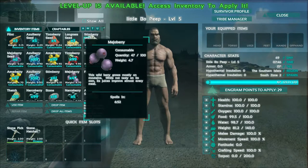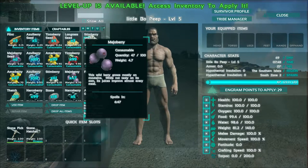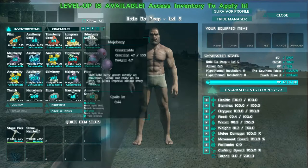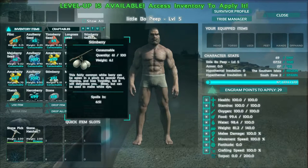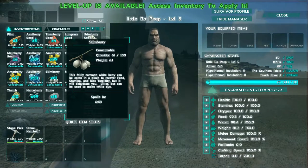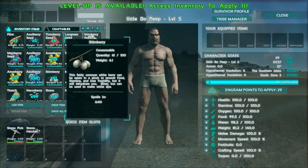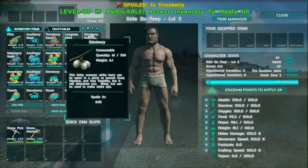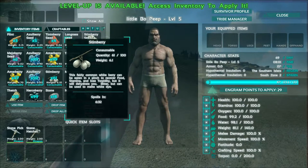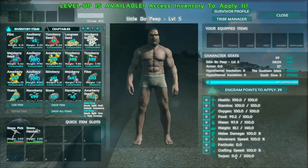For now I would say store these up in a container to slow their rot rate. Next let's look at the stim berry. This fairly common white berry can be eaten in a pinch to recover food, stamina, and lose torpidity, but it will dehydrate you. So it can be used to get our hunger up, recover our stamina if we've been running or swimming a lot, and it can be used to lose some torpidity.